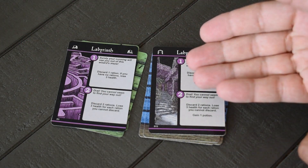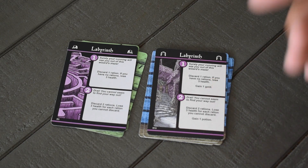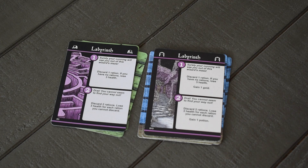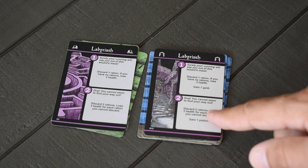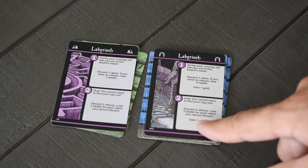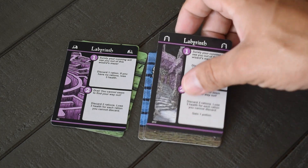In the Labyrinth, you still discard one ration — or lose three health if you have none — but now you also gain a gold, since you're wandering around and might find something. Drawn as the second card, you discard two rations and lose three health for each you can't discard, same as before, but now you also find a potion. This makes the Labyrinth not quite as terrifying as it used to be.